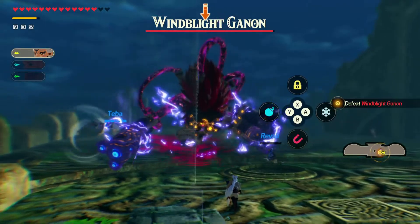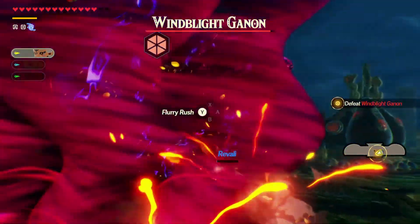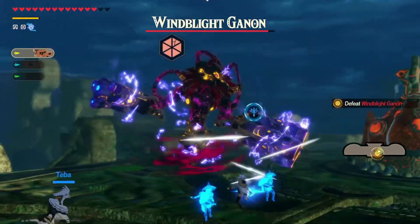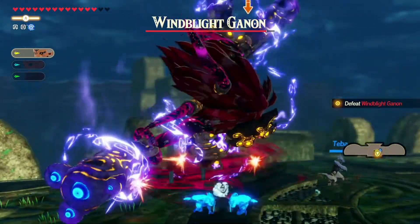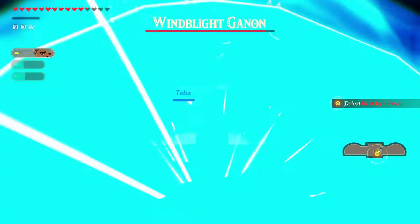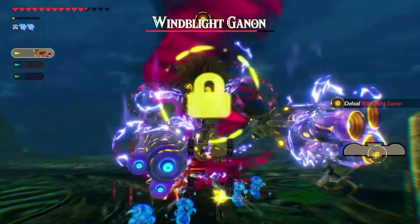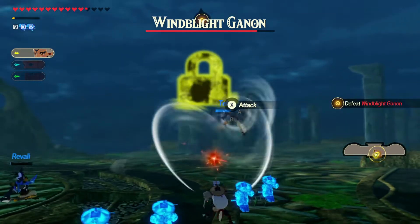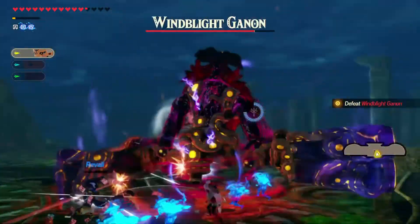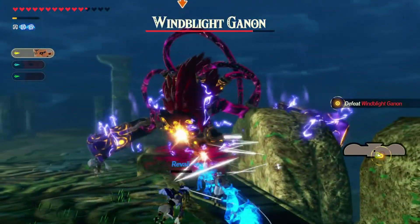We're supposed to just step up. We need to keep this tough fight going using Stasis — it makes it a lot easier because he won't be doing any powerful attacks. Let's keep our attacks going. Now he's going to pull up his punches and use those dark tornado edges. That's one crazy powerful attack. We'll move side to side and use Stasis again. What the heck — it glitched and you couldn't see where he was.